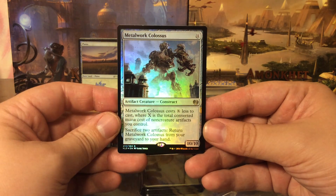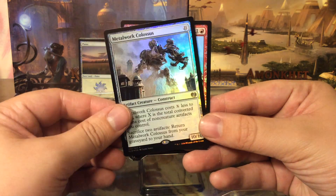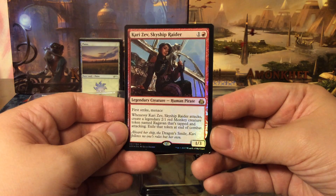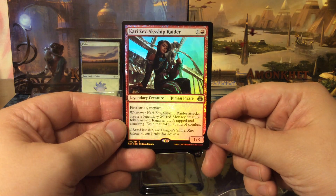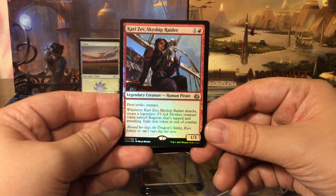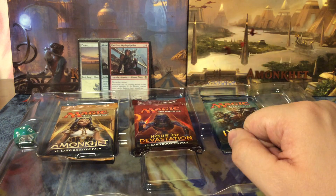Metalwork Colossus is an 11-mana creature, 10/10, that costs X less to cast where X is the total converted mana cost of non-creature artifacts you control. Sacrifice two artifacts to return it from your graveyard to your hand — not bad but not really playable in standard. Kariseth has been discussed for the pirate deck in Ixalan; she's a 1/3 for two with first strike and menace, but she doesn't have haste. When she attacks you create a legendary 2/1 red monkey token named Ragathan, tapped and attacking, exiled at end of combat. She's a pirate so some decks may use her.